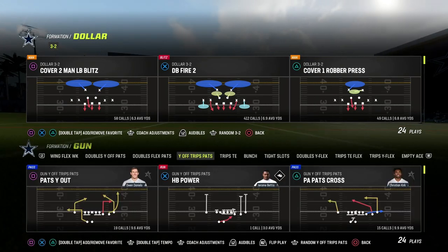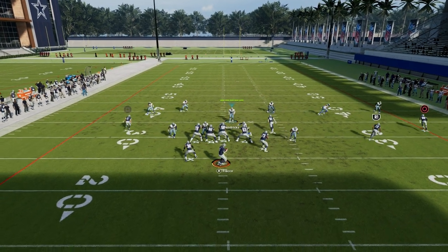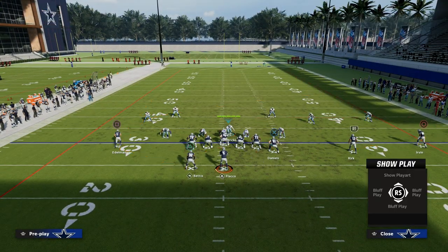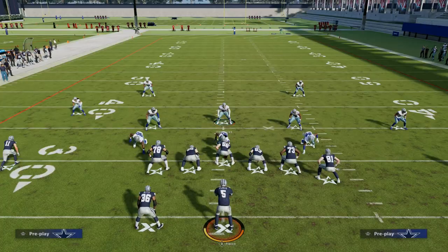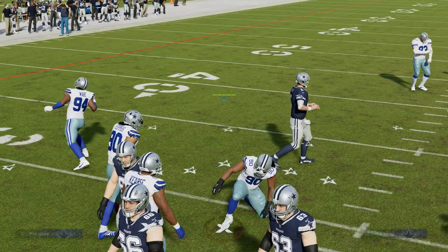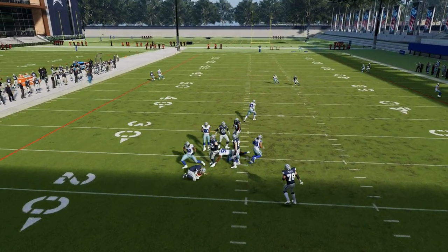Going back to Nickel 3-3 Cub, you'll notice the difference pretty quickly. Even if they block the blitz initially, the pocket will collapse super fast because stepping up is very difficult — there are three rushers coming right down the middle. When you put your user down there, if the QB steps up they shed immediately. You get better sheds up the middle of the defense. A way to help with that further is to spread your line and crash it down, which creates a really difficult pocket to step up into. It's simple five-man pressure.